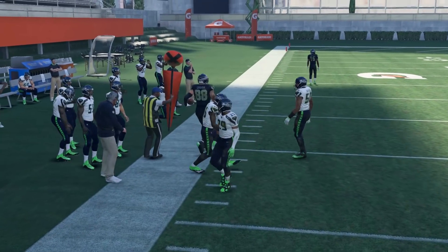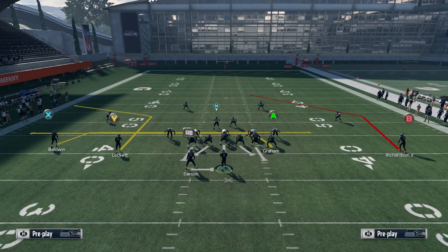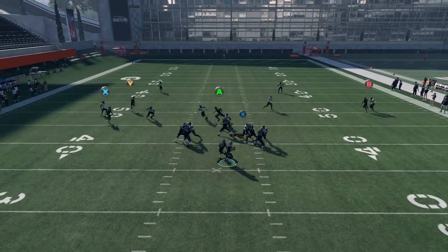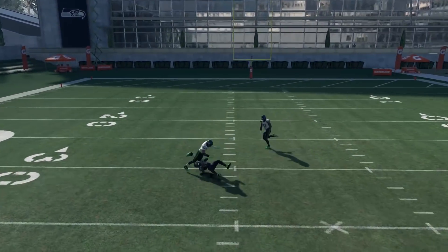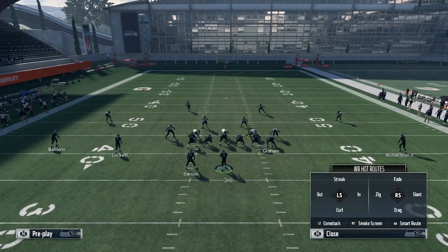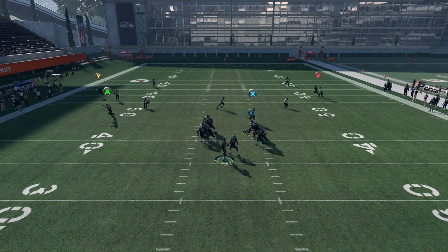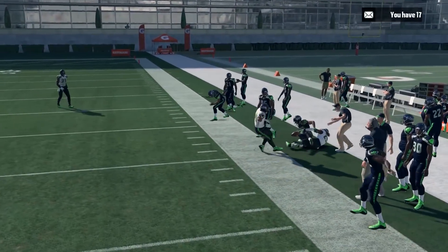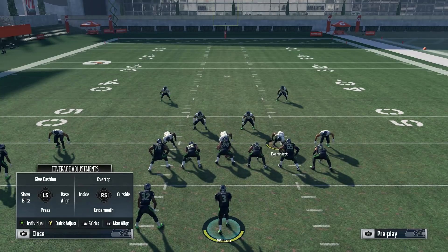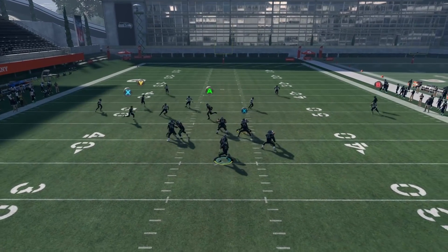On the right side with hard flats, even with double drags that post route still gets wide open on cover two. It doesn't matter what setup you use — the post route is getting wide open on cover two every time. After this play I'll show you what to do versus cover two with a deep blue in the middle.